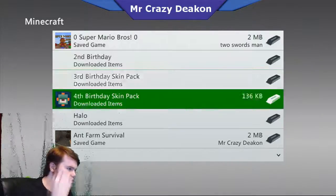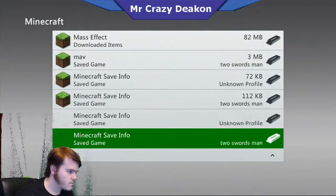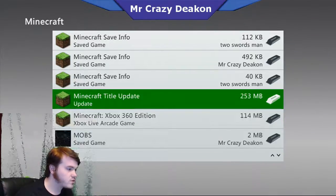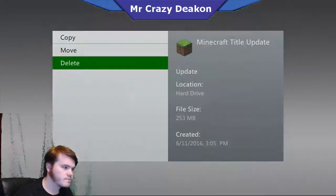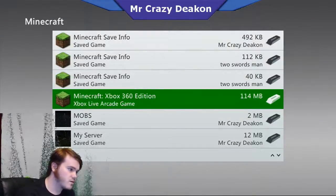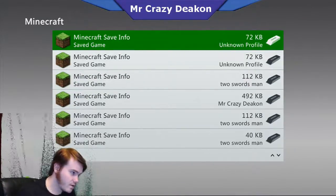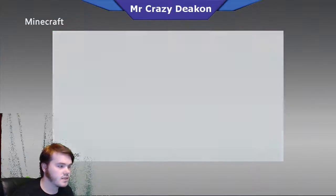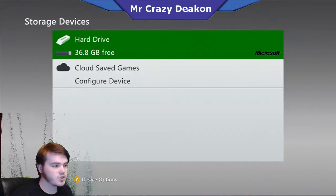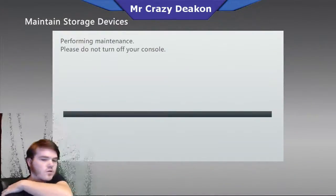If you go down to Minecraft alone, there's save info. If we just delete this - it's an update to the game - it should revert Minecraft all the way back to nothing, back to the very first Minecraft, because that's the system update version of it. We delete the content cache and clear system cache. I didn't know they had the actual update stored in the storage on the old 360.